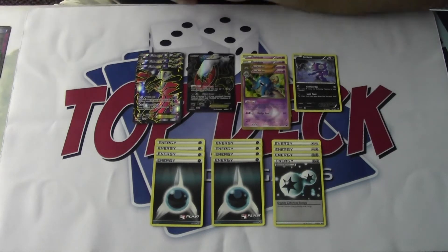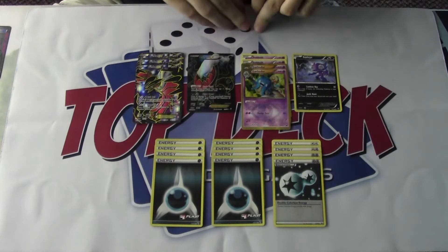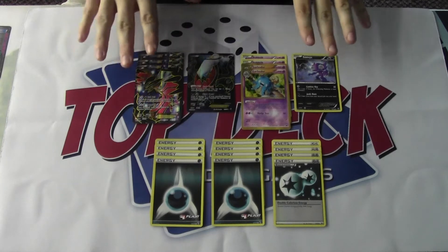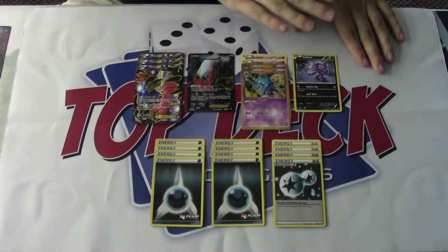Today's deck is the ever-elusive Yveltal/Garbodor. We have Nationals coming up really soon, July 4th weekend, and figured it'd be a good idea to cover some of the main threats you may see at that tournament. With this setup, I currently have built a 9 Pokémon line and a 12 energy count.